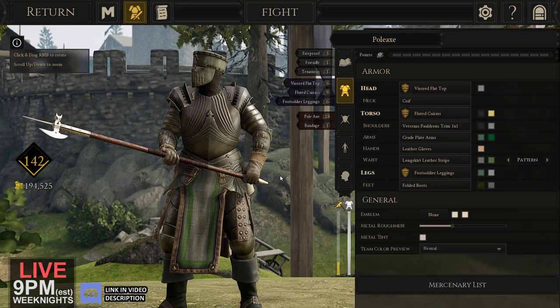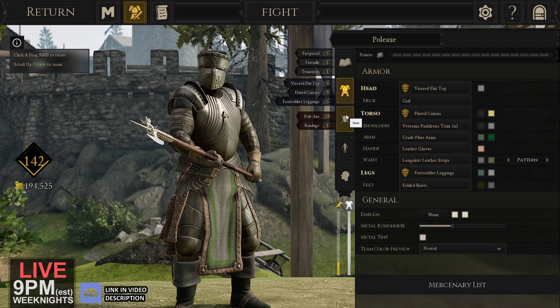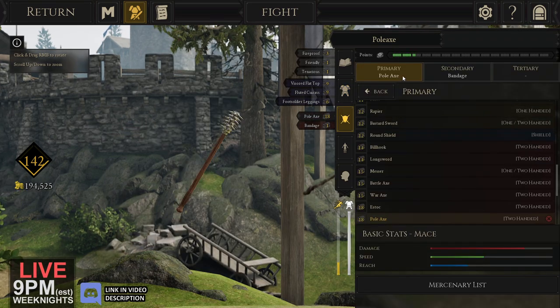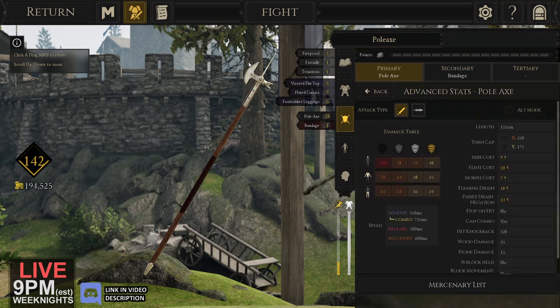Today I'm taking out the Pole Axe build. Here's a quick rundown of the Pole Axe in case you're not familiar with how it works. The bladed side you're gonna want to use against opponents wearing no armor or level one armor, and then the hammer side — the alt grip — you're gonna want to use against people wearing level two and level three armor.